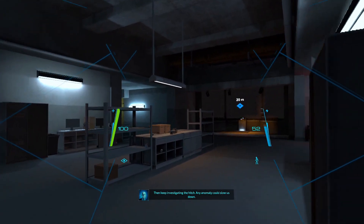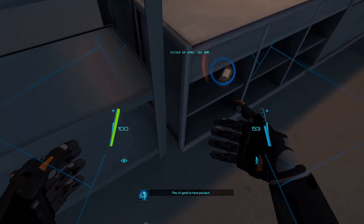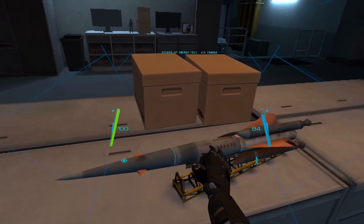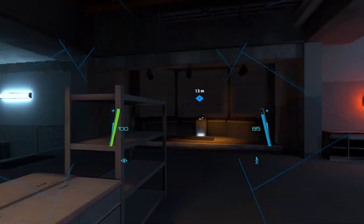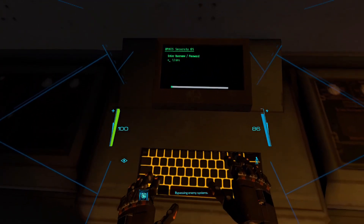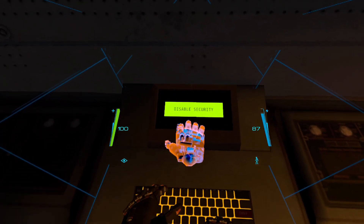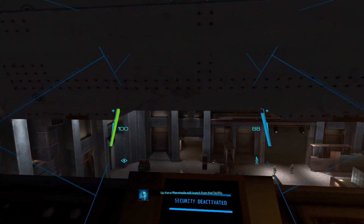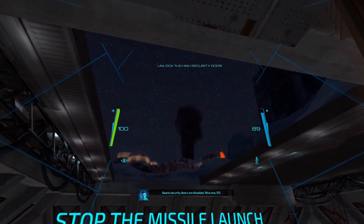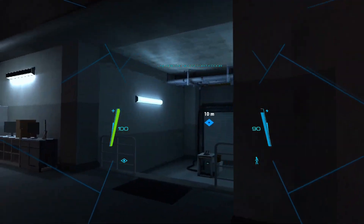Let's slow things down for a second - any anomaly could slow us down. Good to have you back, Po. Access the security system up ahead near the glass windows. Tippy typey time - bypassing enemy systems. Look at me, I'm basically a hacker! The missile will launch from that facility and the security doors are disabled. Nice.